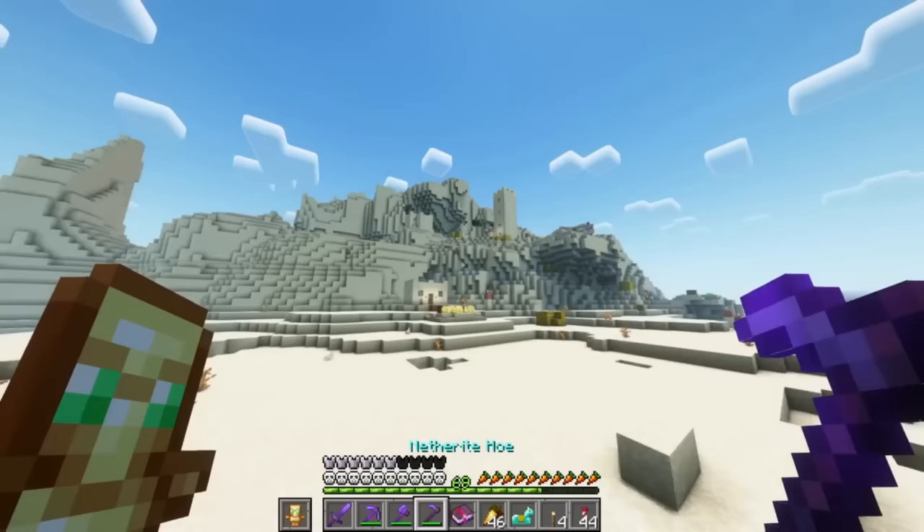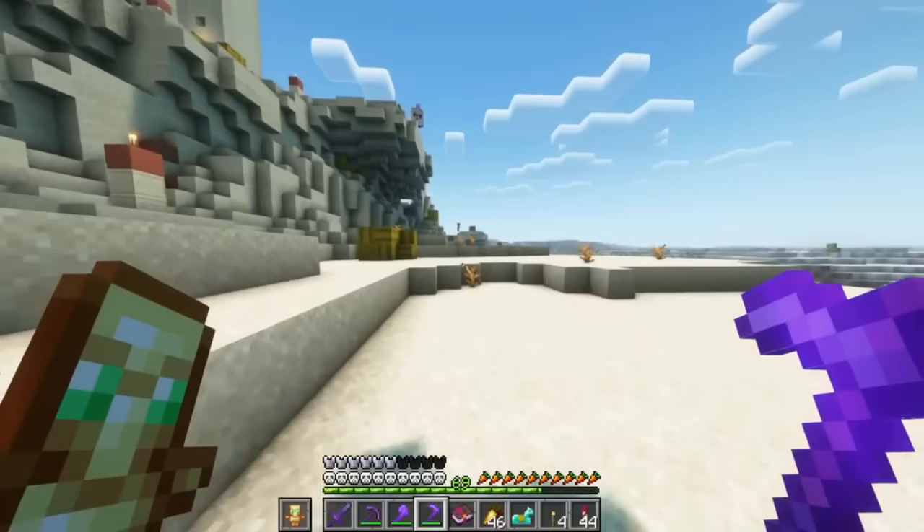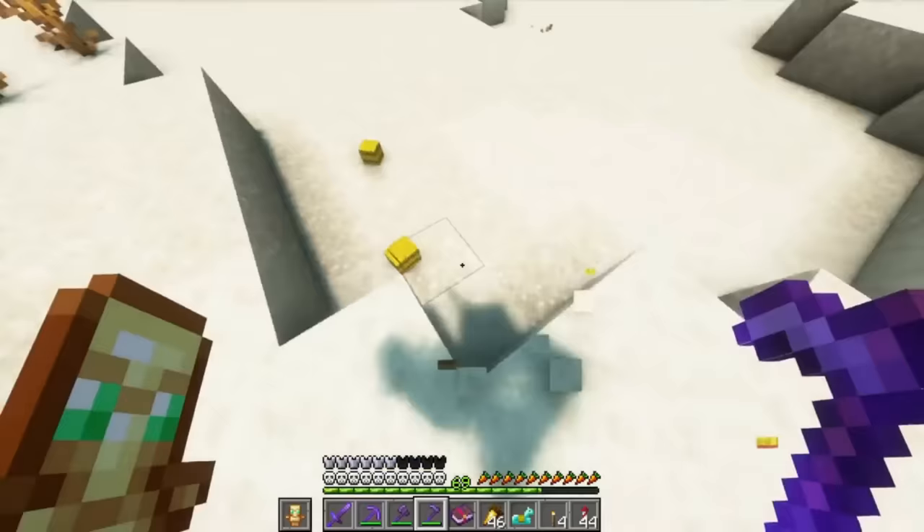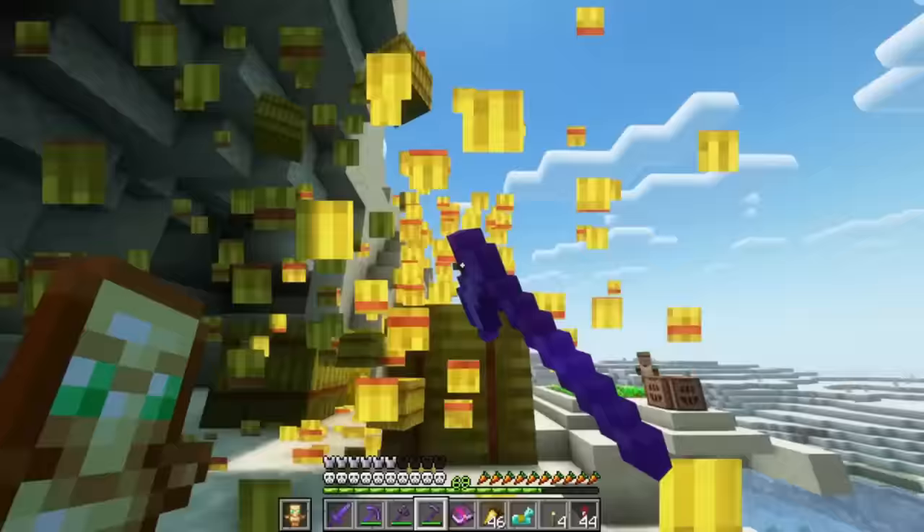Got a nice village over here — I love how they're always built into the side of the mountains. Let's take all their hay. Sorry, guys, but I am the pillager today. Got some hay up here — sorry about it, it's mine. I see they're trying to hide some hay up here — I don't think so.